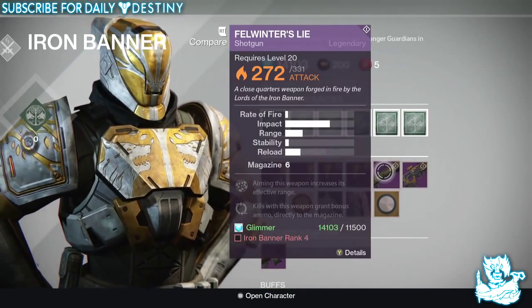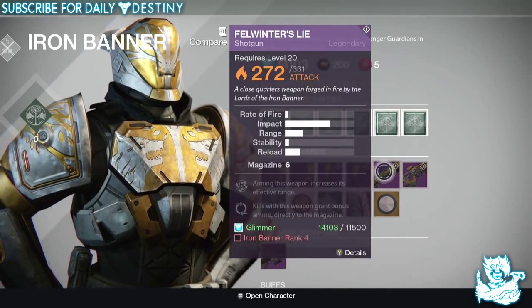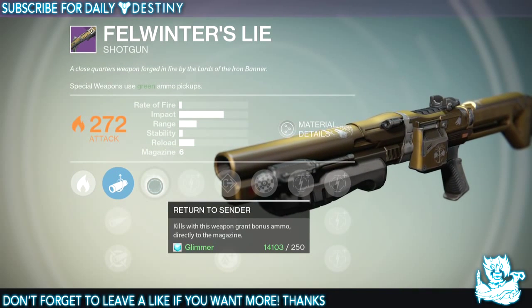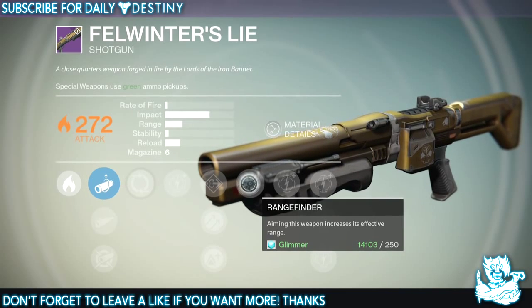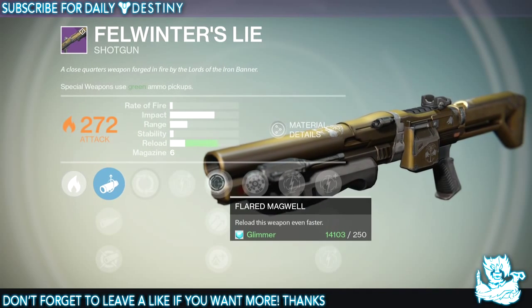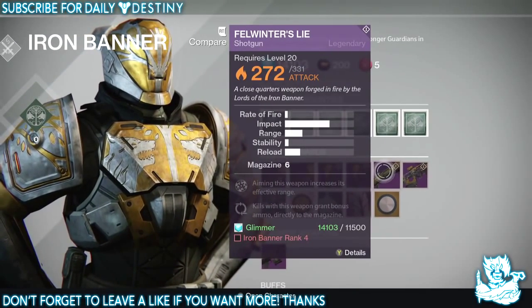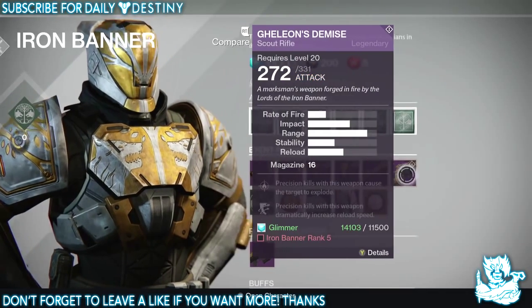The rank 4 weapon this time around is the Farwinter's Life Shotgun. The range and impact look okay, but everything else looks abysmal. Look at its mods — return to sender kills, bonus ammo directly to the magazine, and range finder. Aimless weapon increases effective range, which looks pretty good. But the actual fire rate is terrible. We've got Hammerforge and Lightweight. Yes, you can reroll the mods, but it won't change the actual stats. The fire rate and stability are still going to stay the same, and they are disgusting as standard.